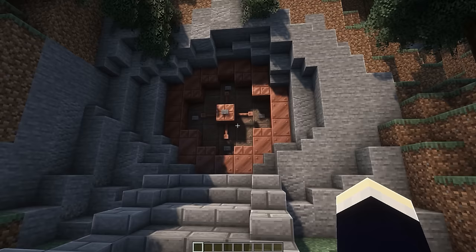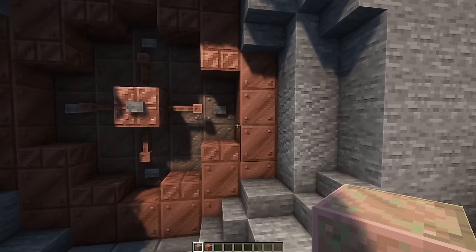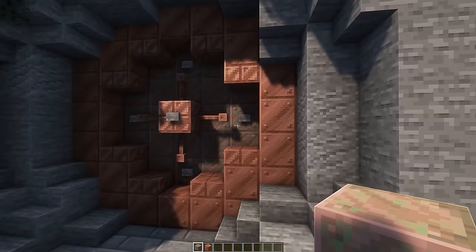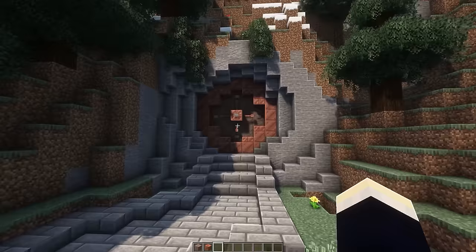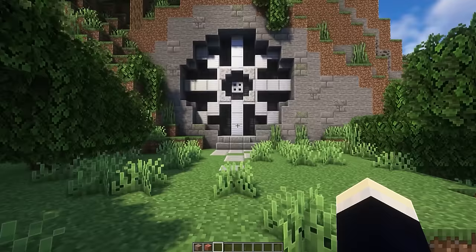Next up are a few entrance designs. The first is the copper entrance, which has a kind of vault door look. For it to actually function as an entrance, you'd make a hidden piston door — either below or on the side — to remove those two blocks and get inside. It's more of an aesthetic design that requires pistons to actually work.